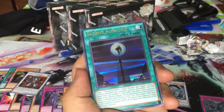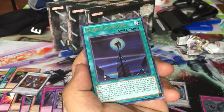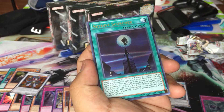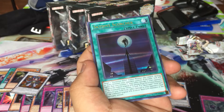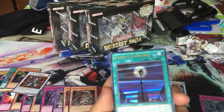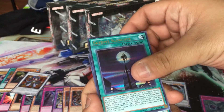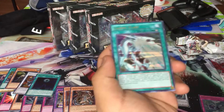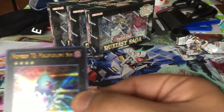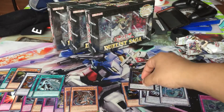I got Skydive Scorcher: tribute one monster you control, destroy as many monsters your opponent controls as possible, then inflict damage equal to the highest original attack among those destroyed monsters. If a Skydive Scorcher field card is in your field zone, inflict damage equal to the combined original attack of those destroyed monsters. That's pretty cool — this is from GX. And Number 70 — Malevolent Sin — it's beautiful! If you guys are trying to collect numbers, you can get them from this box. Holding on to that bad boy.